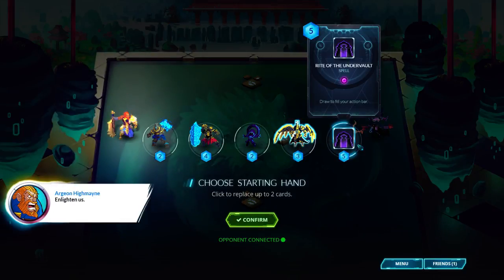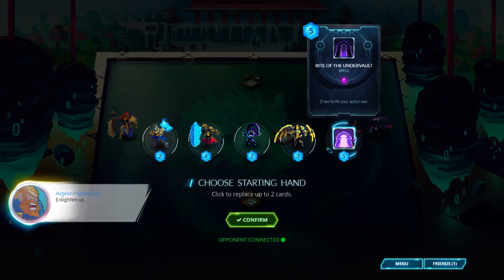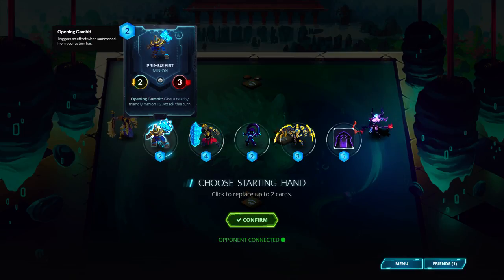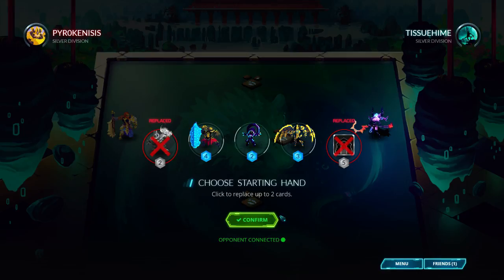Let's see what I have. I have Sarlacc, which is good, right of the Undervault. I don't need the Primus Fist or right of the Undervault right now since I already have a near full hand, so let's replace those two.